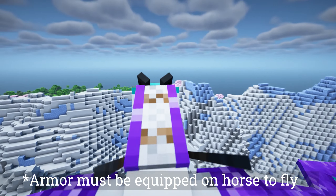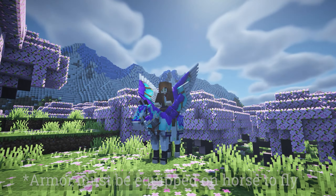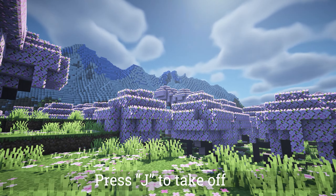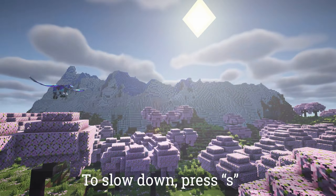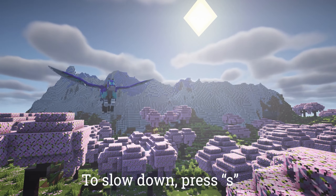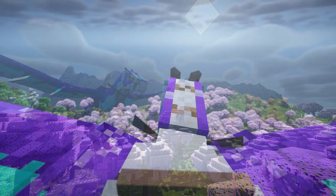So, first of all, how do we fly? We simply press J, and we are able to take flight. To go faster, you press W. To slow down, you press S, which will cause you to float.